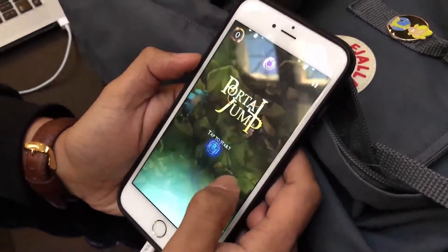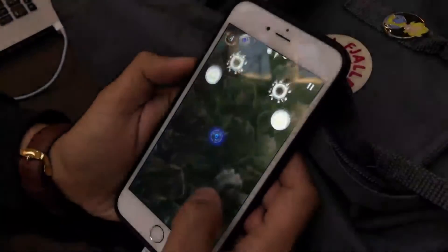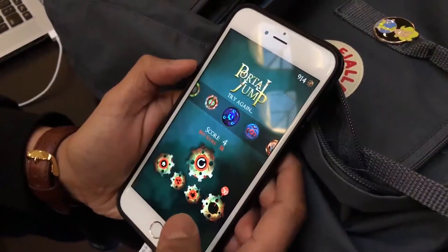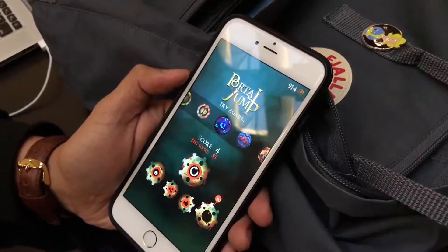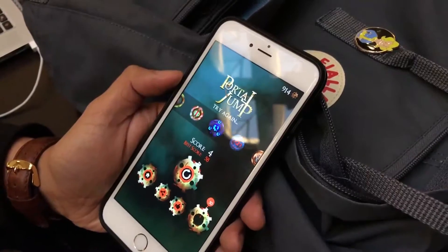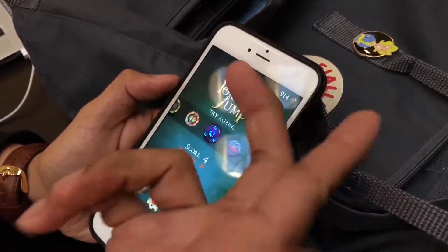Do the different characters perform any differently, or do they just look different? We are in the process of setting up some characters where different power-ups allow them to go through different obstacles without getting obliterated. Those are kind of more in-app purchases, or they open up based on your score.